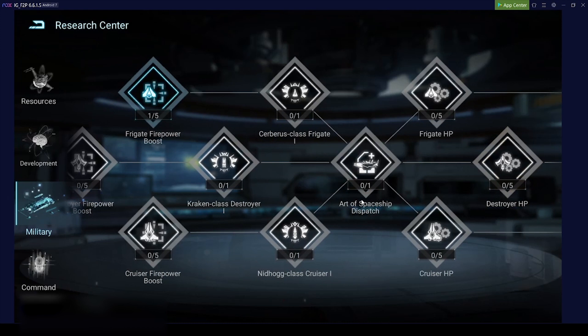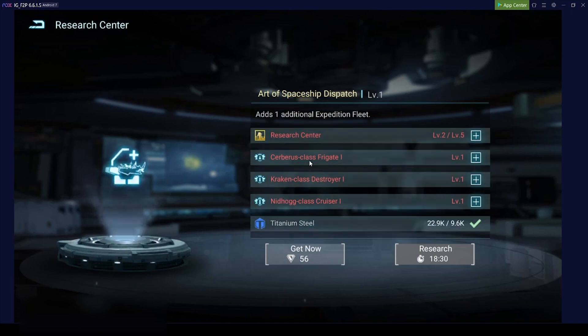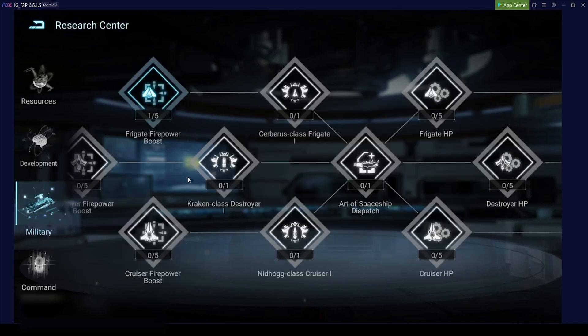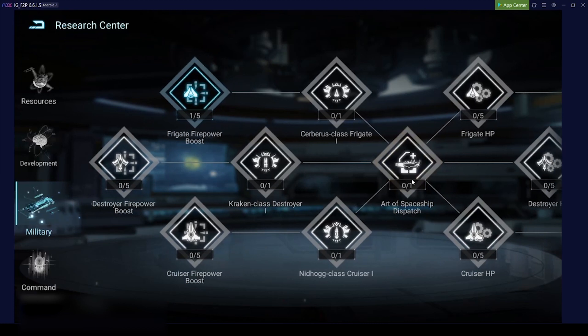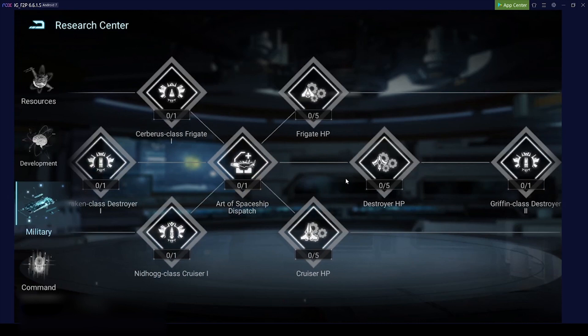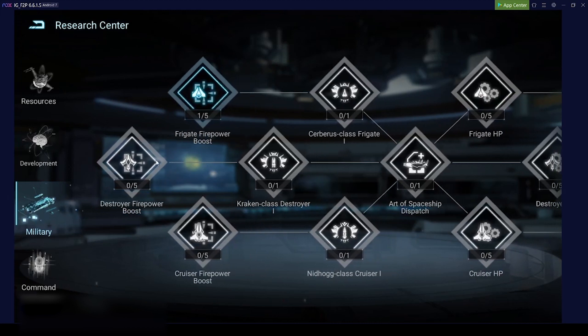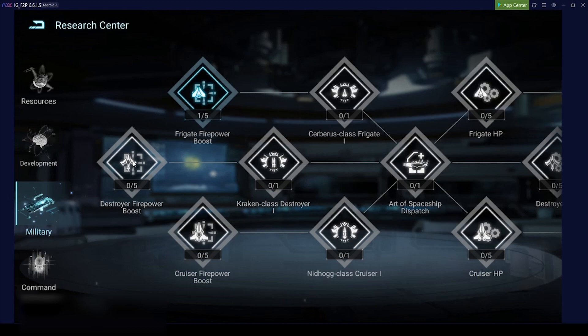The first research I want to go for is Class 2 destroyers. To get there I need to do 'Art of Spaceship Dispatch,' and for that I will need research center level 5 and level 1 warships. This will be our first goal for the first day. We will get the Art of Spaceship Dispatch, then follow the destroyer HP tree to get to the Griffin Class destroyer. To get to the next step we only need the research center on level 4.